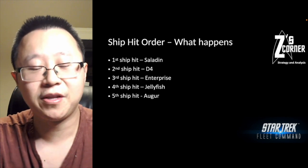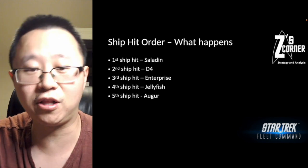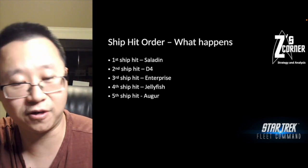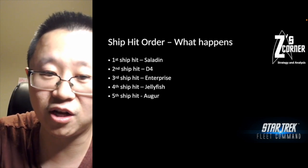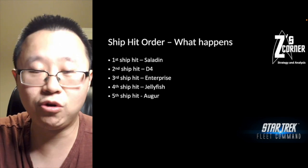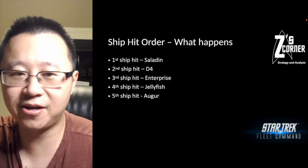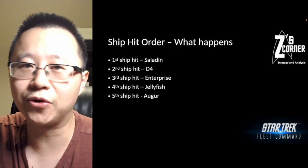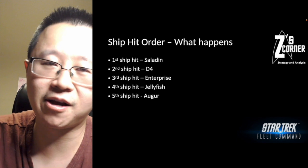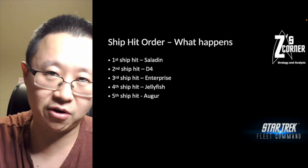Why the Enterprise over the Jellyfish? Because of the 'by grade' clause. The Enterprise is only a G3 ship, while the ISS Jellyfish is classified as a G4 ship — so the Enterprise is hit first, then the Jellyfish. Both are Explorers, which is neutral to the attacking Explorer's triangle. Last ship hit is the Auger, because Battleships are against the triangle for an Explorer from the defender's perspective — meaning they're with the triangle from the attacker's side.